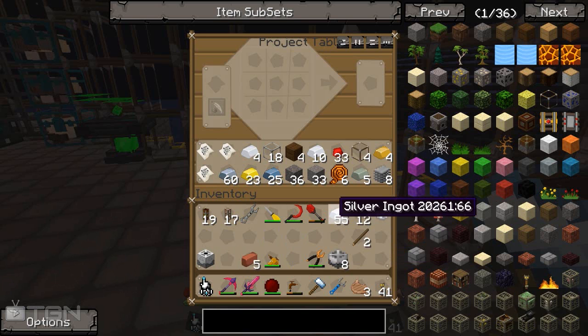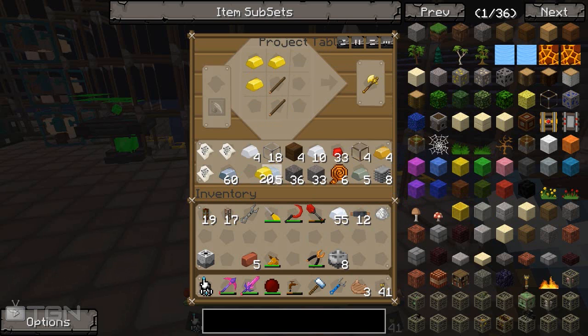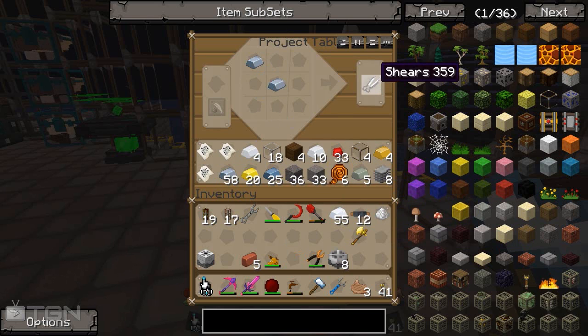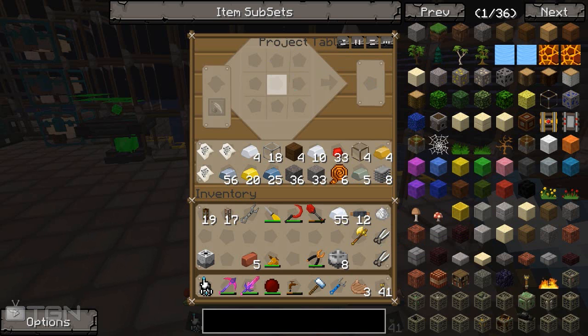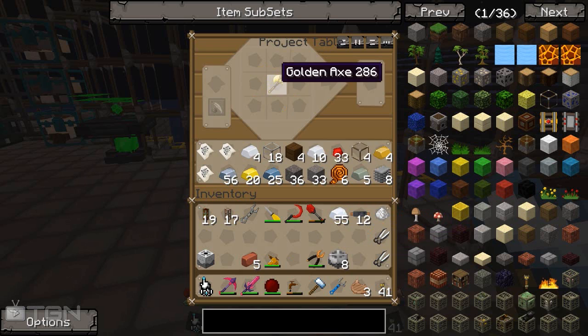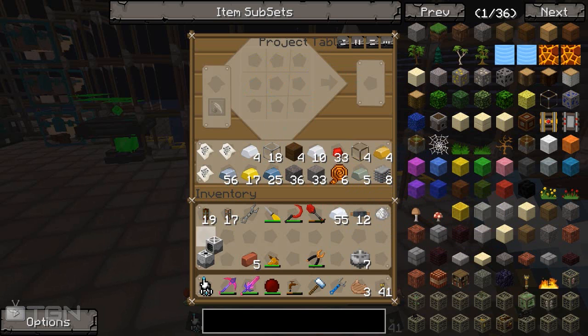Now we need a harvester, which means we need a few more things. So we need a golden axe and some shears — which are fairly easy. We need two of these guys, and they can't be used, so make sure you haven't used them either. And we need gold. Really easy stuff to get yourself going, which is why I quite like this mod. People don't really touch it because it's not in many mod packs, but overall it's quite cool. There we go — we have a harvester.